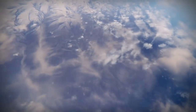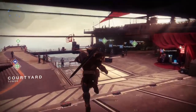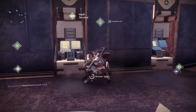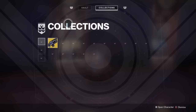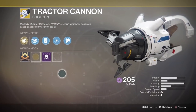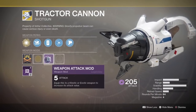Alright, so the first step is we need to get the Tractor Cannon Catalyst to drop. Not every single Exotic is going to have a Masterwork version right now — they're going to be adding more Catalysts throughout the summer and the rest of the year. The way you can tell if an Exotic has a Masterwork is if you go to inspect the Exotic and there's a spot next to the mod slot for a Catalyst — that means that weapon has a Catalyst that can drop for it.